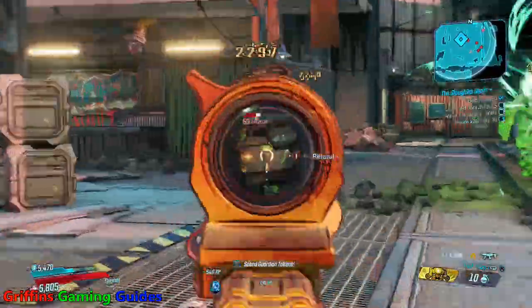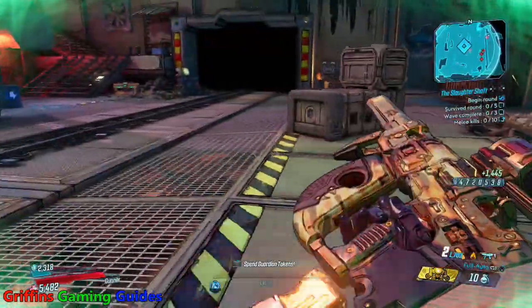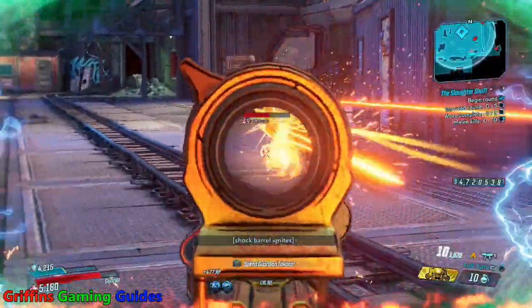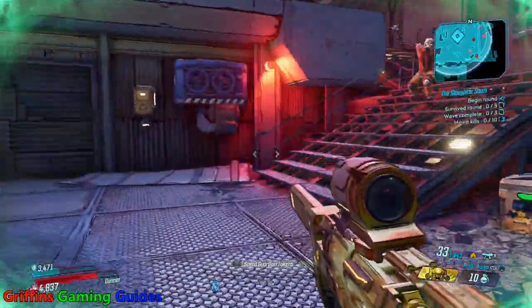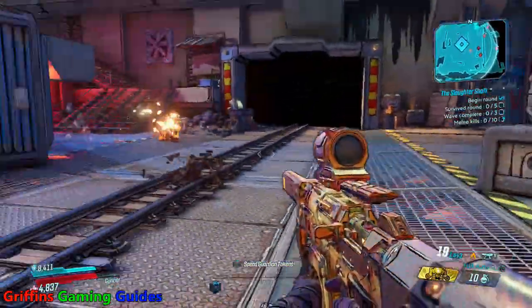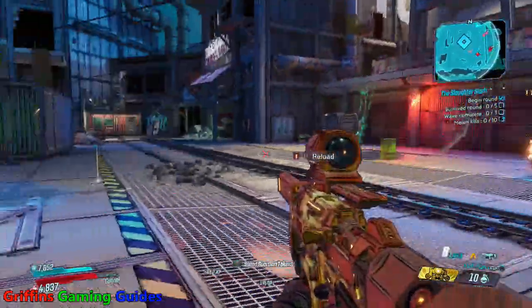Each circle of slaughter will consist of four waves across five rounds, so you need to do 20 waves in total to complete it. Now if you get to, say, wave four of round two and you die, you'll then be back at the start of round two. You won't be kicked right back to the very start, but you will lose all of that round's progress and have to go through those waves again.